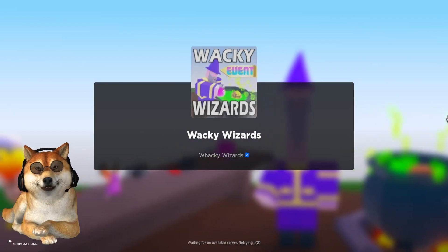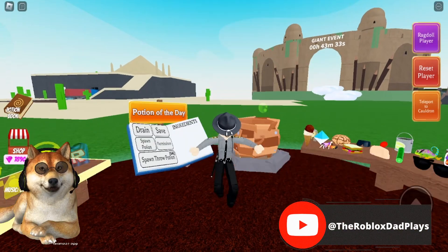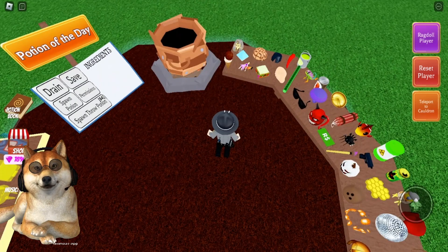Hi everyone, Roblox Dad here, and I'm back in Wacky Wizards. I want to show you the potion of the day for August 2nd, 2023. As you can see, the hint is showing us it's going to be the chili ingredient. Hopefully you guys have it — if you don't, you can watch my video on how to get it.